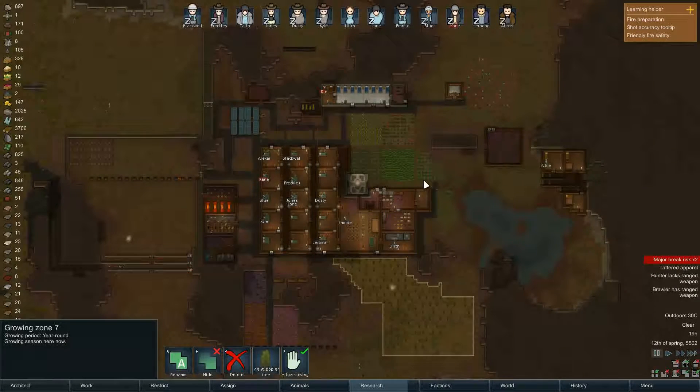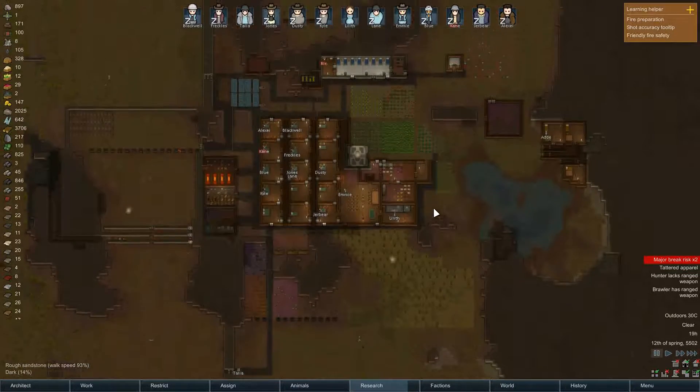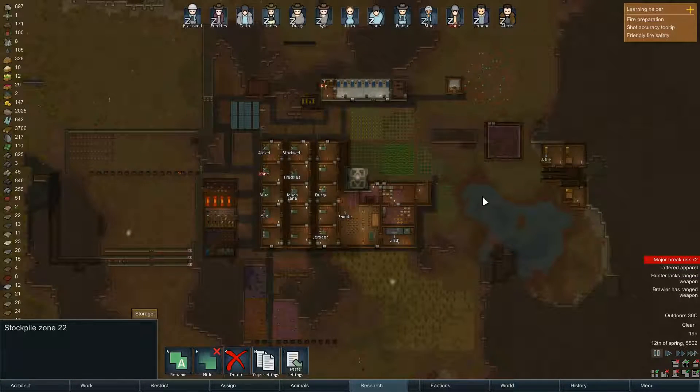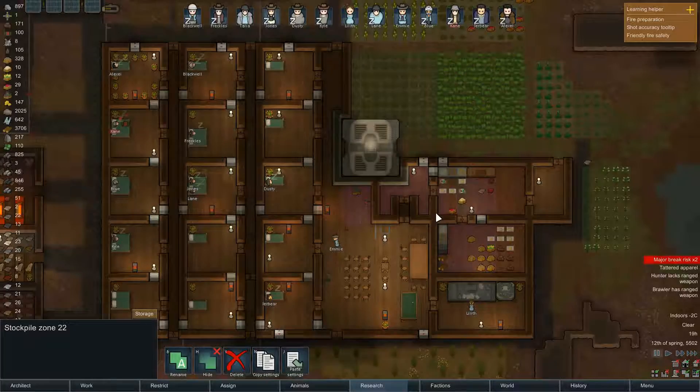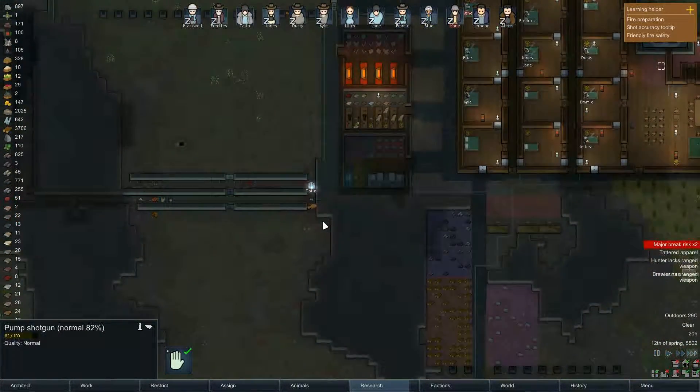Hello and welcome back to another episode of RimWorld, where we are on the rimworld in the beautiful settlement of Danabrog. I'm trying to store goods so when a bulk goods trader comes I could sell wood or something that regrows, like crops. That's why we have this barn over here.